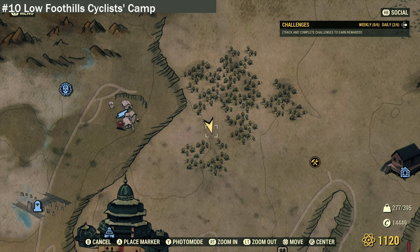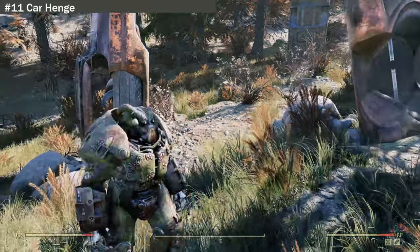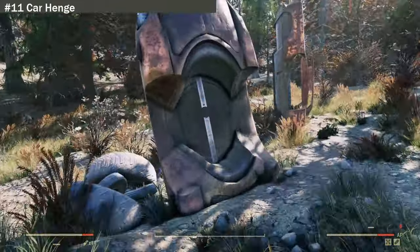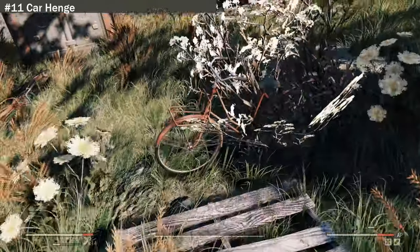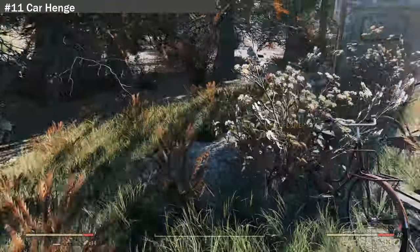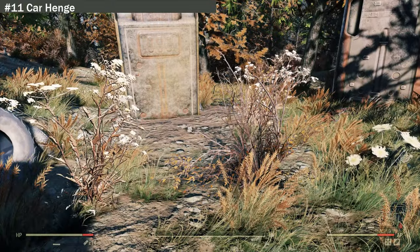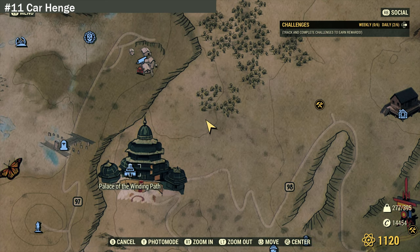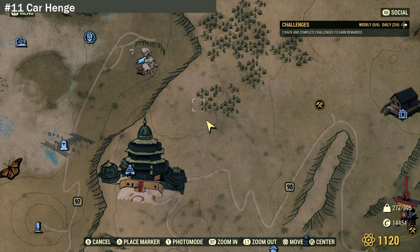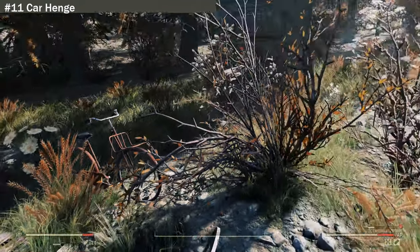We are now at location eleven: Carhenge. This is a different one — half-buried cars pointing up, but instead of a throne we have a chair and two standing bicycles. Not sure what this could mean, but it is an interesting location. We will find different carhenge locations throughout this region. If you're looking for it, it's right here on the map, not too far from the Winding Path.